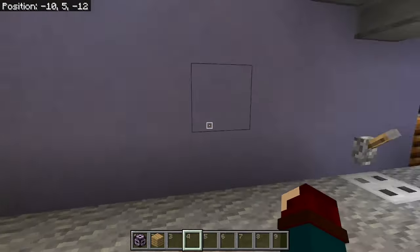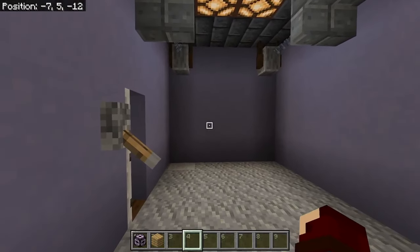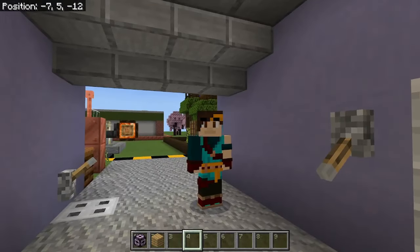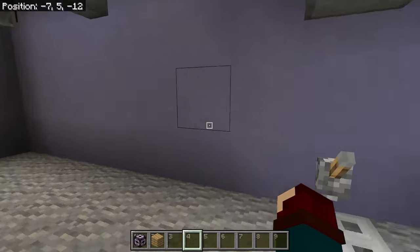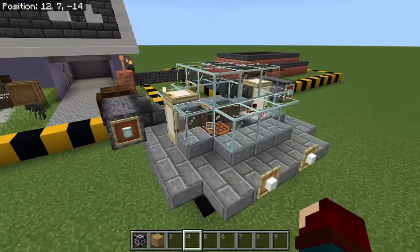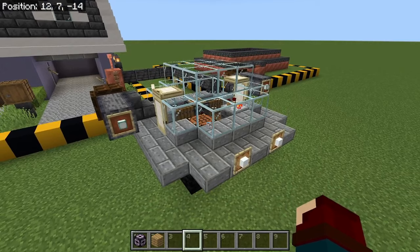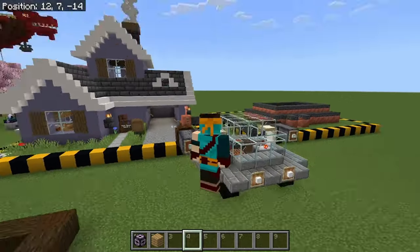Over here we just have a garage. It used to have stuff, but I decided to clear it out because I want something else in here. And right outside — I don't know why I built this — but this is supposed to be the UFO from Rick and Morty. Don't know why it's here, but hey, it's here.